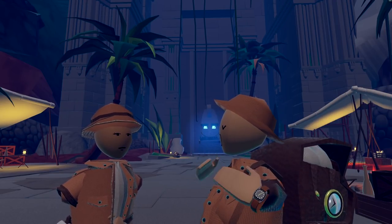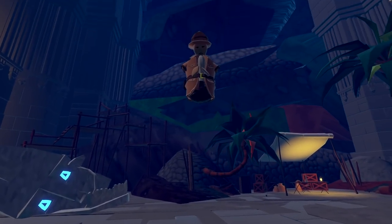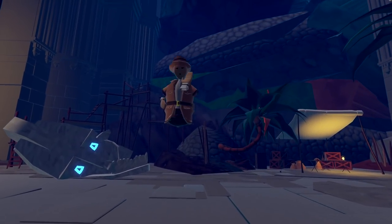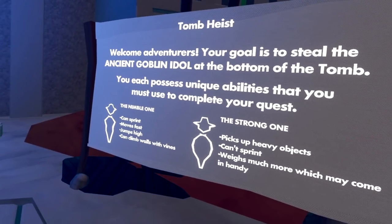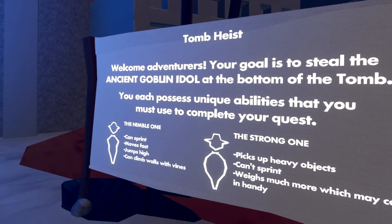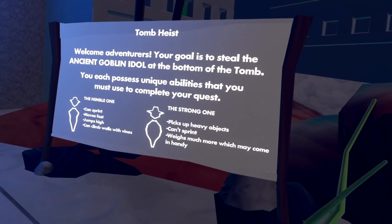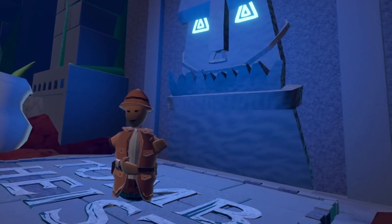Marisa, are you ready for this quest? Ready. Let's go! I'm the strong one. Marisa is a really fast and hyper one. So you got all your pluses and minuses for each character. There's a two-player co-op quest. The nimble one can sprint fast, move faster, jump higher, and climb vines. And the strong one picks up heavy objects, can't sprint, weighs too much — which comes in handy.